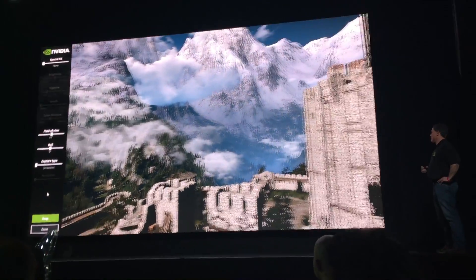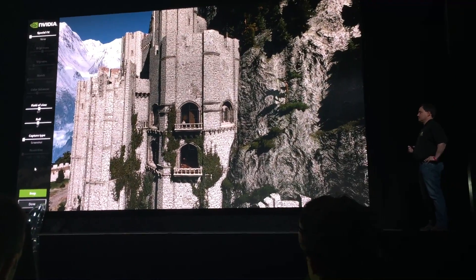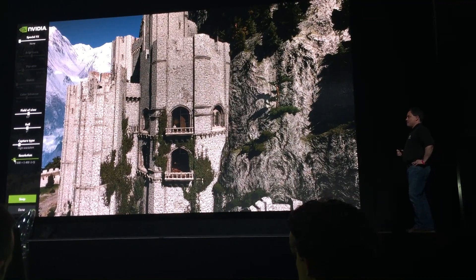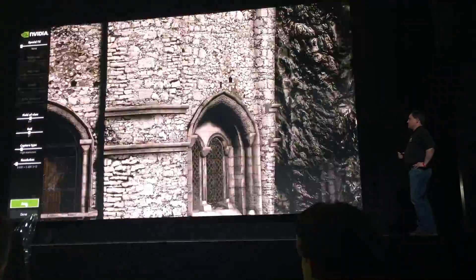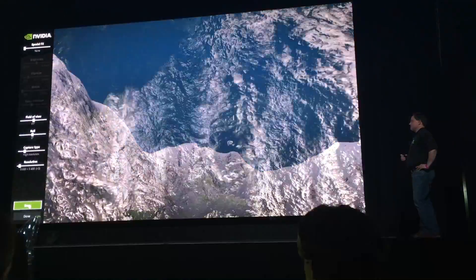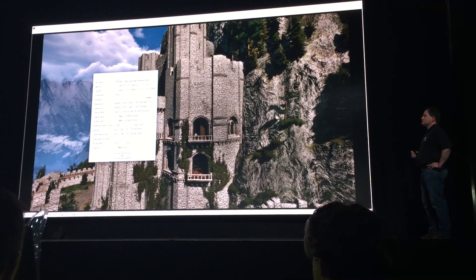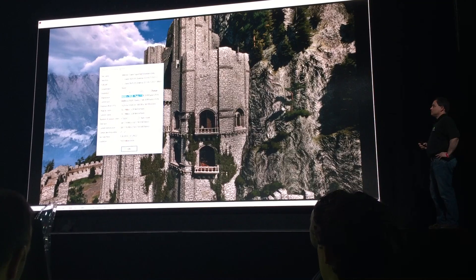We're gonna take a high resolution picture here just to give you a sense of how high the resolution can be. As I showed yesterday, you simply move here to high resolution and then you have the multiplier. I'm not gonna set it really high here because it's gonna take some time, but we've already pre-made the shot earlier today. This is showing you what the process looks like, and if we switch to demo B machine we can actually see the high resolution picture.